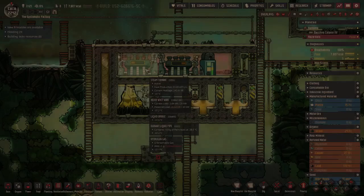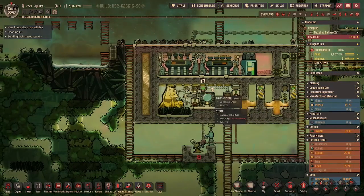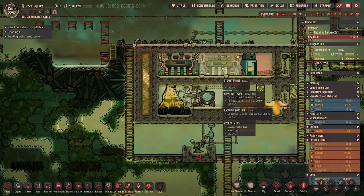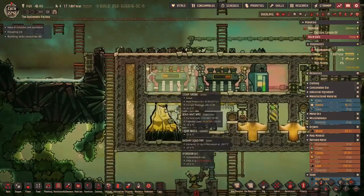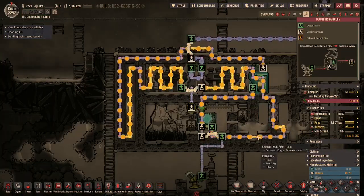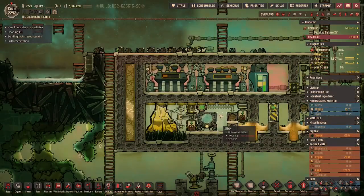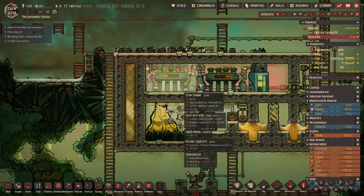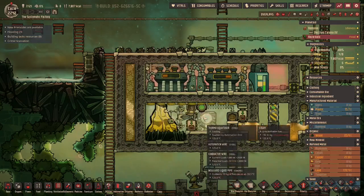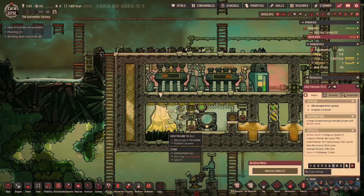Steam turbines are kicking in now — we have gotten over 125 degrees and this should be a self-sustaining system. The steam turbines are going to generate heat, which means our loops are going to keep getting warmed back up, which means we'll have to keep running the aqua tuner to cool it down to generate more steam, which will get taken out. The steam turbines being hot will keep heating the coolant up, so this will keep running long enough to get the pressure down so the volcano will start working.